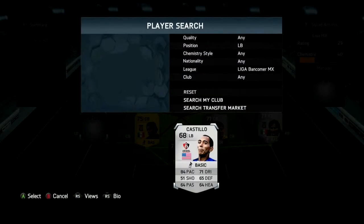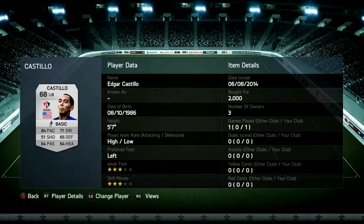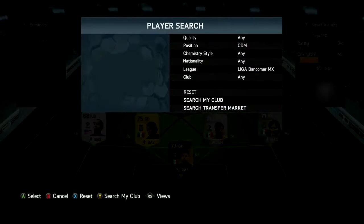Next, we're going to go with left back Castillo, who's American and has 3-star with 3-star skill moves and 84 pace. He has a decent price as well — below 2k, though I'm not sure why he's showing 2k now.